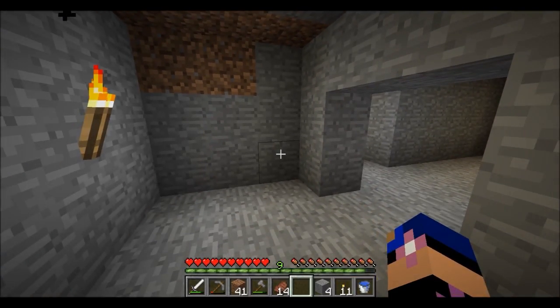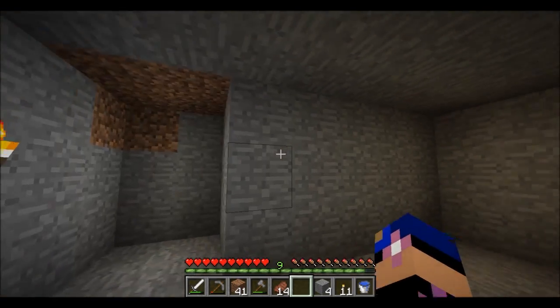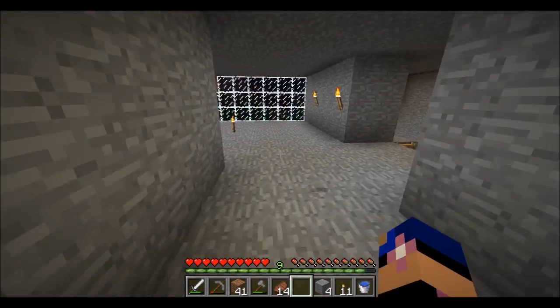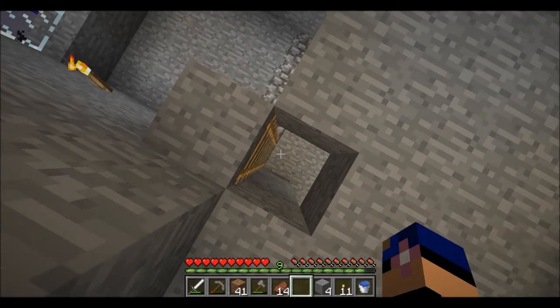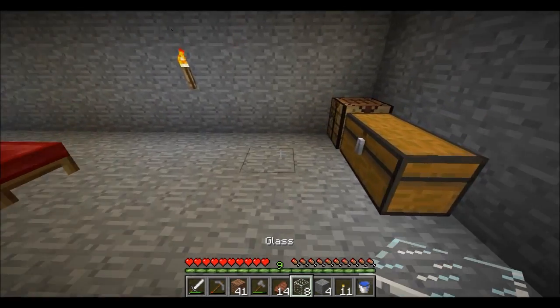I'm going to put a pathway here going down. The mountain's not very wide but we might use this or the level above to make an entryway out to where we put our farm for our animals, so it's easy to get in and out without hiking over the mountain every time. This here is going to be where I put my bedroom. The only downside is it doesn't have any windows, so I might change my mind - I like windows a lot.